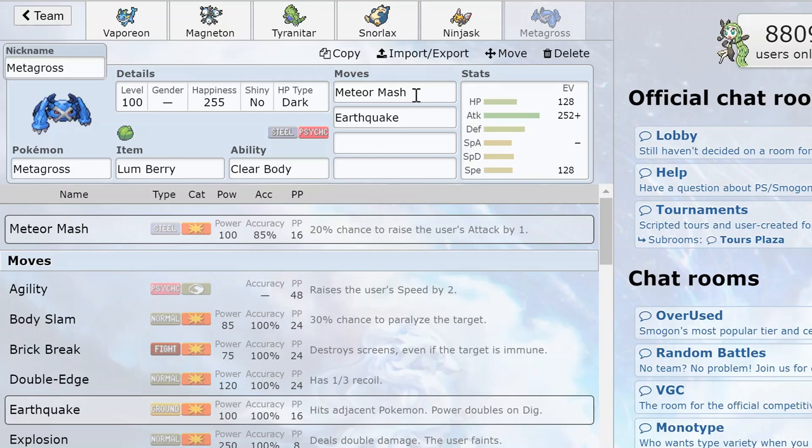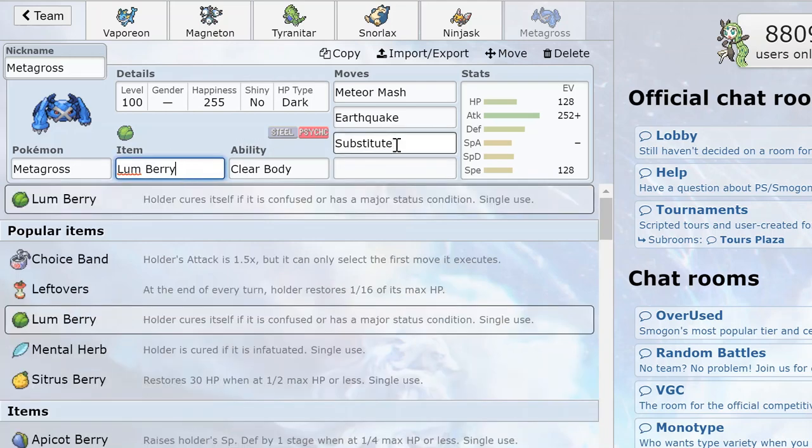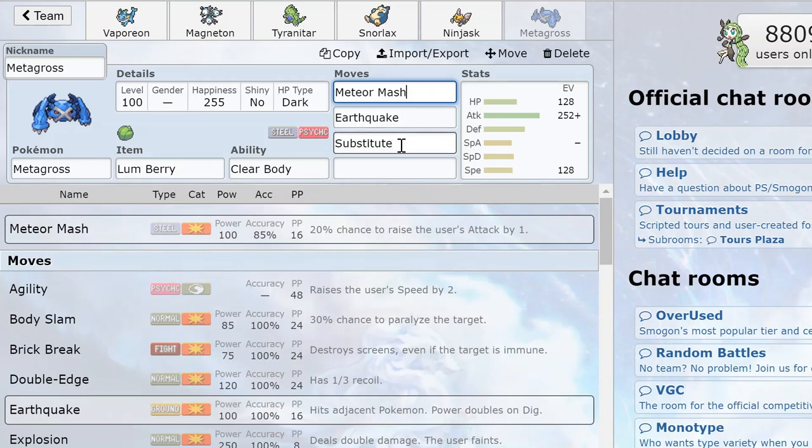Finally, Metagross has good coverage — Meteor Mash hits almost anything, compared to Marowak which can't do any damage with Earthquake against Flying-type Pokémon. So that means I can run Substitute, which allows some interesting plays. For example, if Gengar uses Will-O-Wisp on the switch, it gets healed by Lum Berry. Gengar will probably rely on Meteor Mash missing and Will-O-Wisp again, so on that turn you use Substitute, which not only protects you from Will-O-Wisp but also gives you two chances to fire off Meteor Mash if you need to hit something like Salamence.